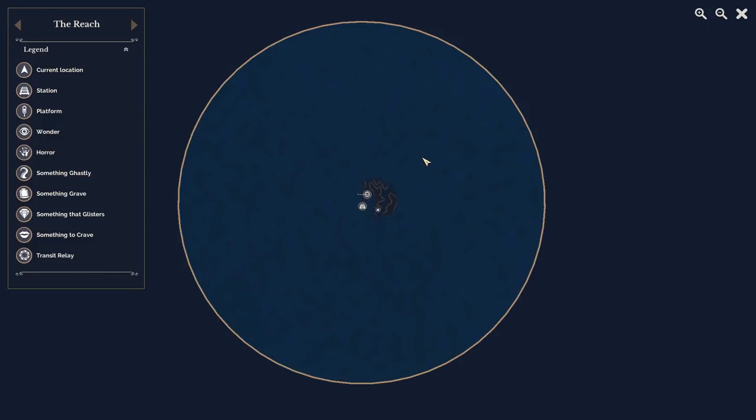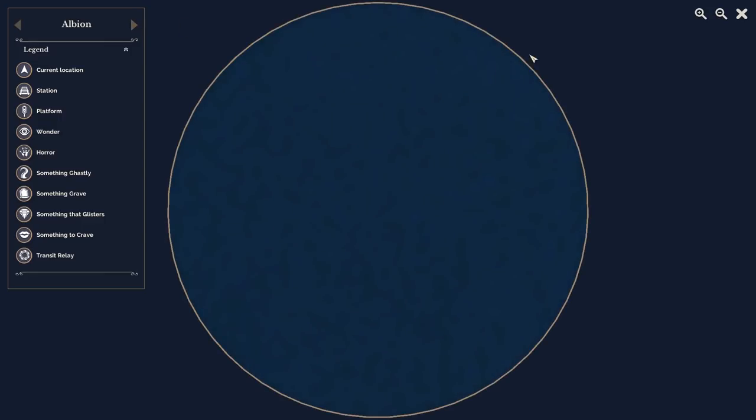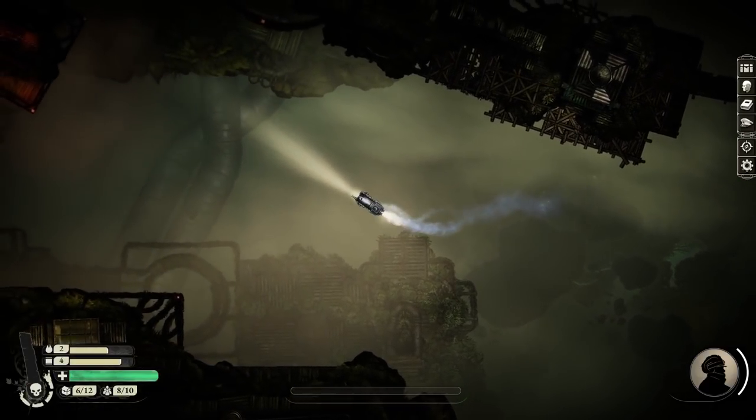This is just one of four regions as well. There's the Reach, Ulythia, the Blue Kingdom (the most recent one), and Albion - all of different sizes. This is the one which features London at its core. Right, so let's get to New Winchester port and really start the story.